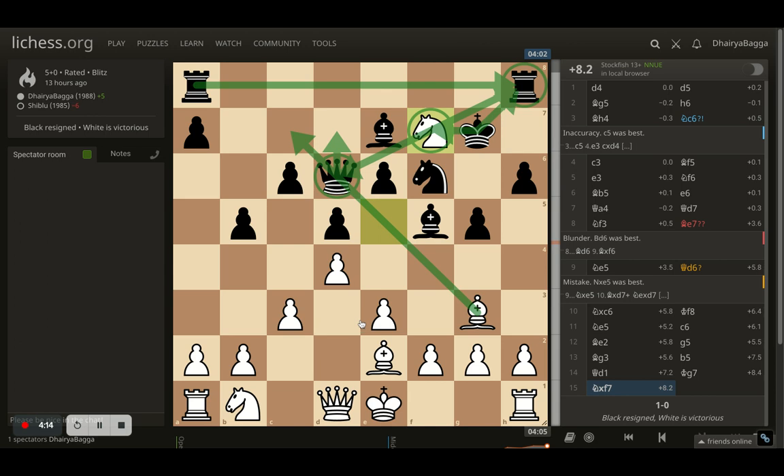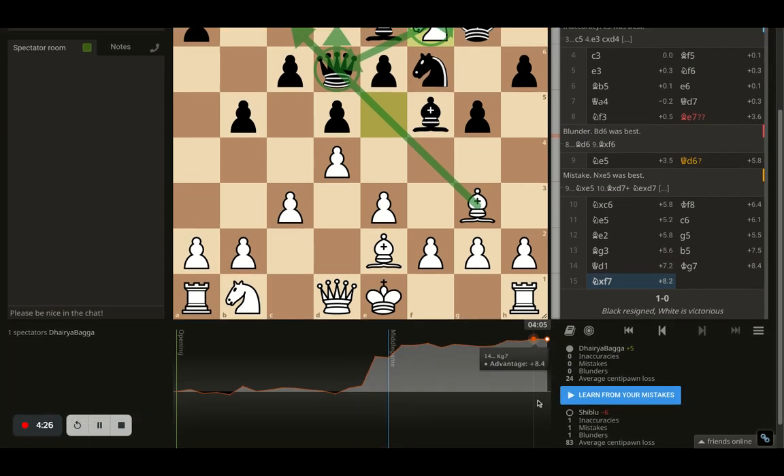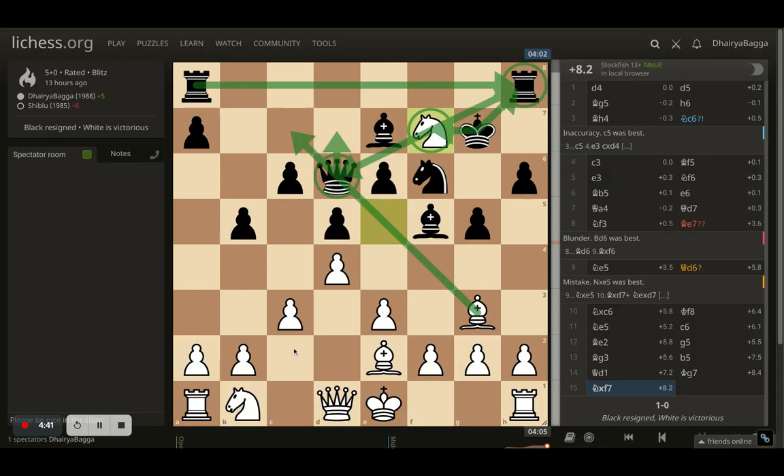It only took me 15 moves to make my opponent resign. I had actually won the game long back when I took the knight for free. It's a cool trick in the London which you guys can exploit — always try to use it if your opponent is not careful. The average centipawn loss, which is the more precise score, was 24, which is pretty nice — no inaccuracies, no mistakes, no blunders as per Stockfish.